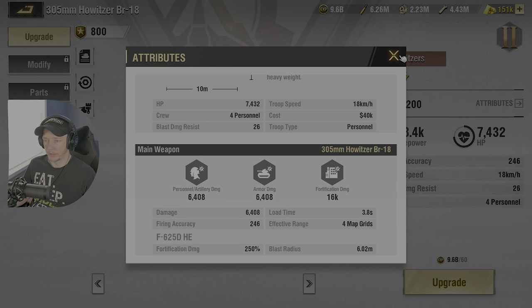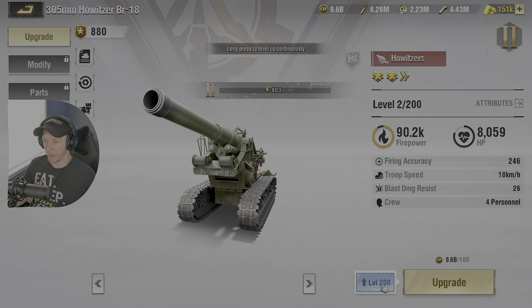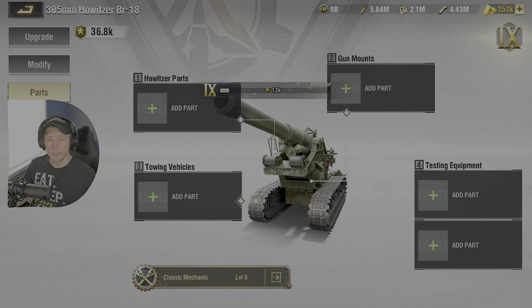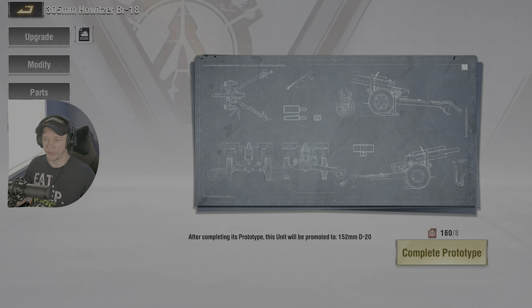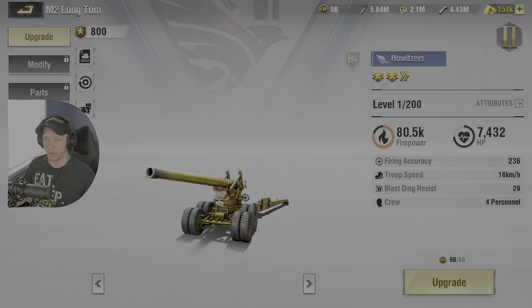It doesn't look huge on paper — 200 damage difference, 2,000 fortification damage difference — but that's pretty substantial. Now we're going to upgrade both to level 200 with full modifications, equal on each unit. We are not going to put any parts because parts can't be fairly compared — the percentile effect of a part is the same regardless of which unit it's applied to. We won't touch the prototype tree yet.